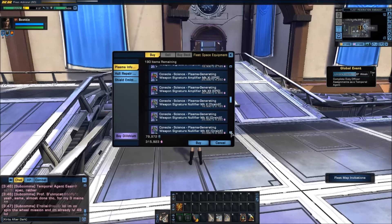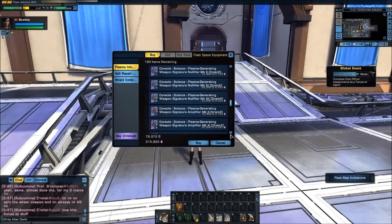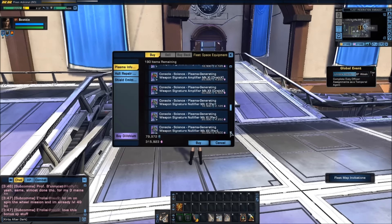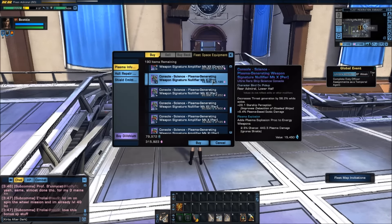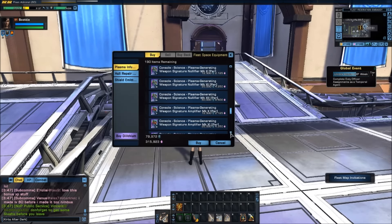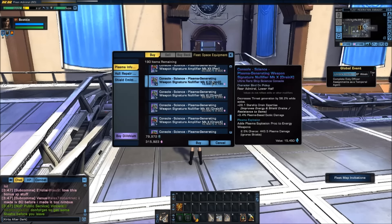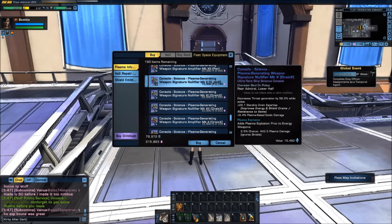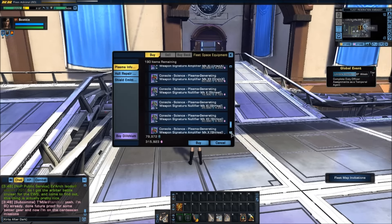If you're going for a drain build, you would go with Drain X. We also have PER, which is Perception — this improves the detection of cloaked ships. That might be useful for PVP, but for PVE it's not needed. We also again have Drain X on the weapon signature nullifiers side.